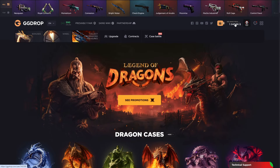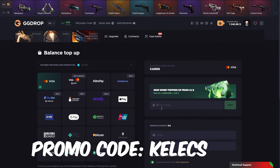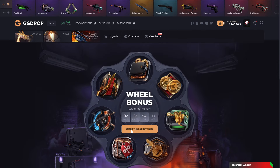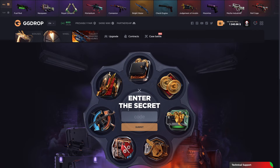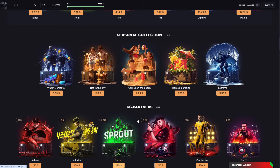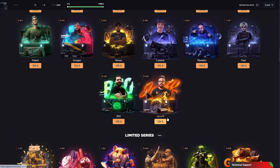On GG Drop, as you can see our balance is huge because we made 400 profit in the last video. We pulled a crazy opening on a retro case — I think we will open it again. Make sure to use my promo code 'currency' for an 11% deposit bonus. Also, guys, enter the secret code — the code will be in the description. Make sure to apply it for free.